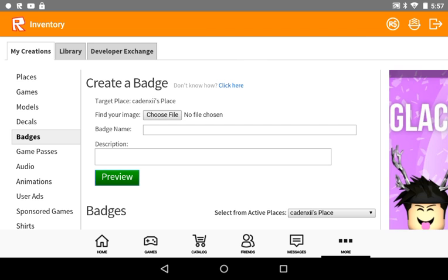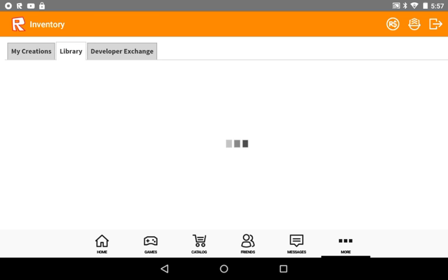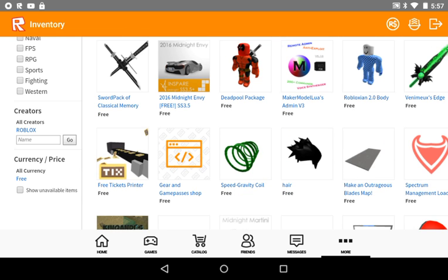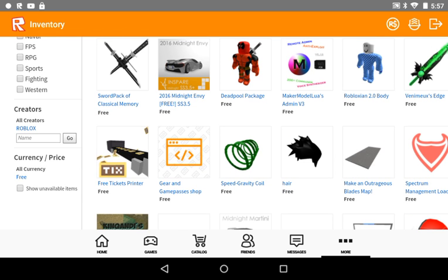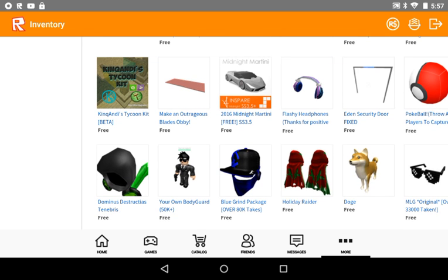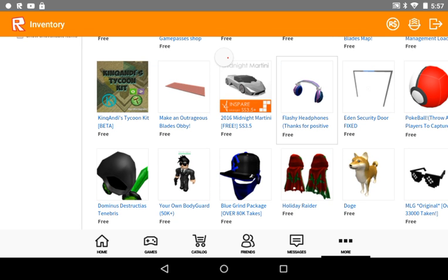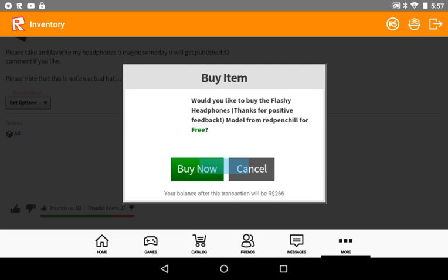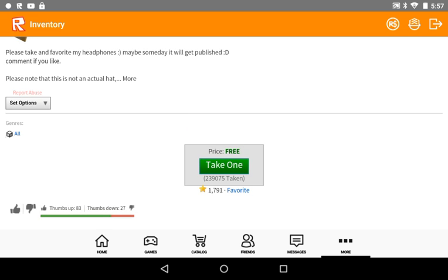Then you want to go to your library if you want, and buy a bunch of this stuff because everything is free. You can buy all this stuff that's free. Then to build your really own cool game and add all this free stuff, you have to have Roblox Studio to get all that — so yeah, that's what you have to have.